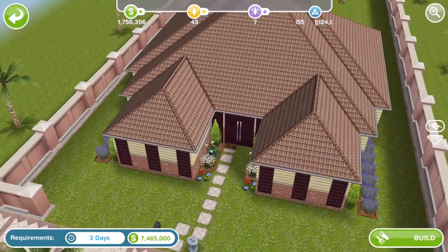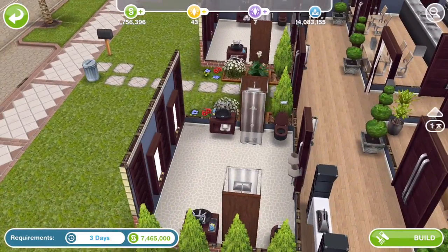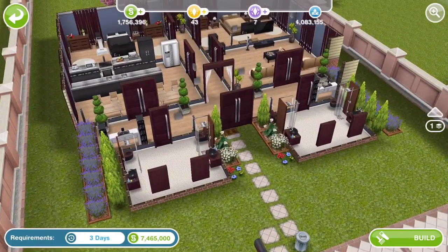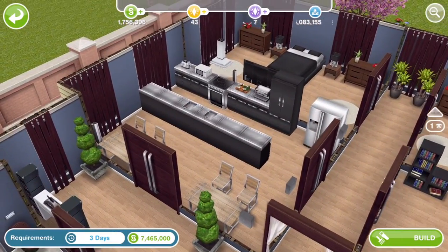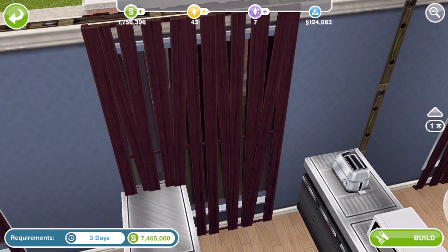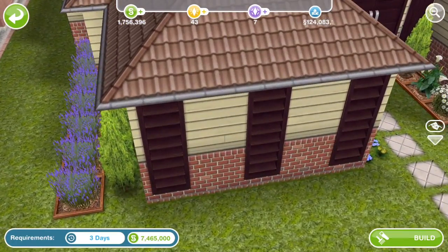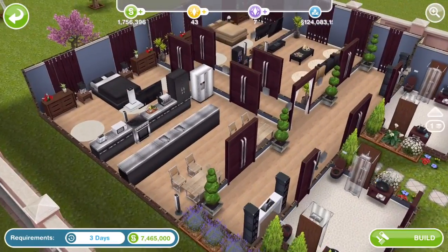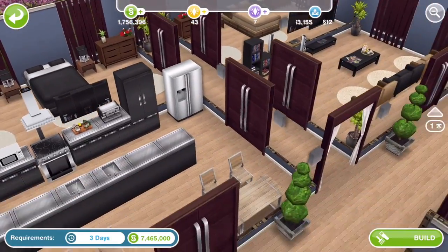Simoleon house number five is on a standard sized lot and has a lot of the new doors and windows from the spa community event. It's very symmetrical. It's got the toilet and sink from the spa event in dark versions, and a nice big kitchen. I'm not sure I like these windows — they look like boarded-up windows to me, unlike the ones with slats. Let me know if you agree. There's also a lounge area with a couple of circular rugs.